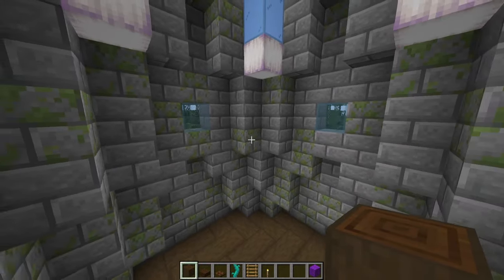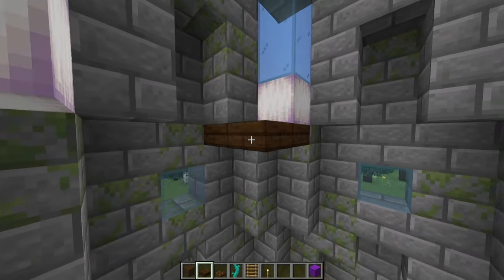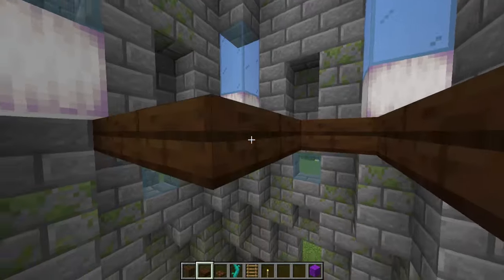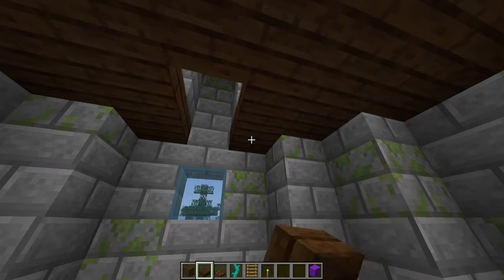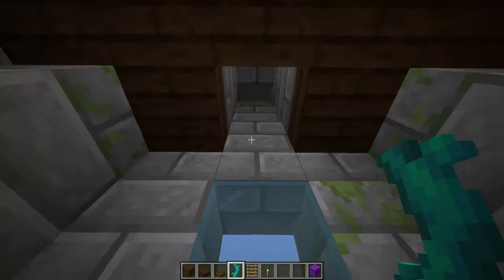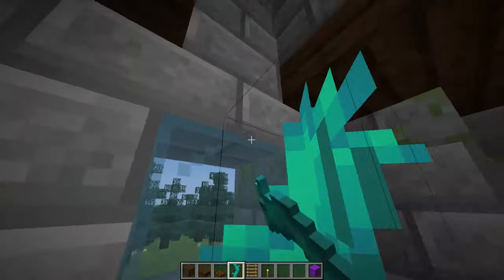Now we need to work on the next floor, which is going to sit just above the lower windows and just below the upper windows, so I'm going to be using some dark oak slabs. To reach the next story, I'm going to leave this gap free so I can place my slabs around it. To reach from the first floor up to the second, I'm going to use twisting vines — but if you wanted to use ladders, you could easily place in some blocks to build them onto.